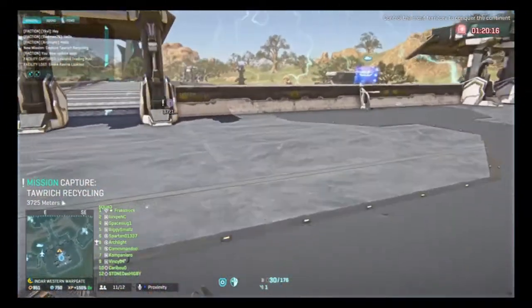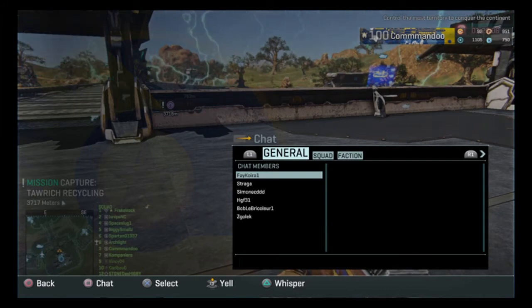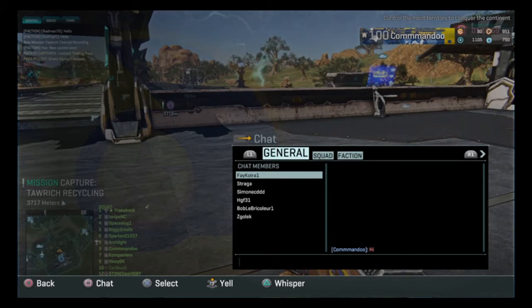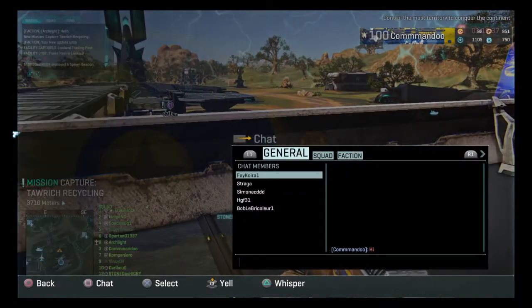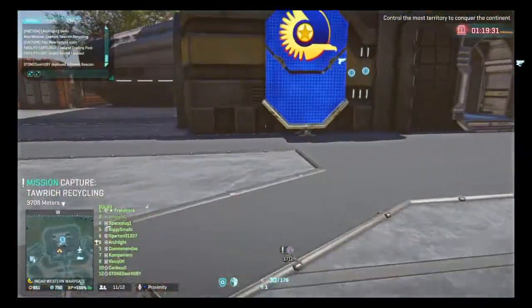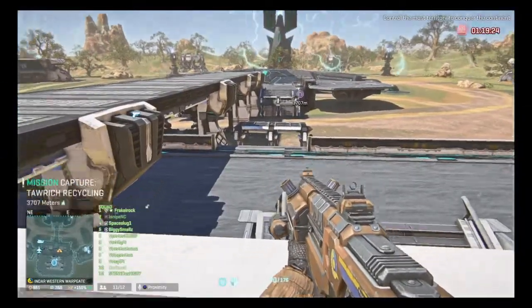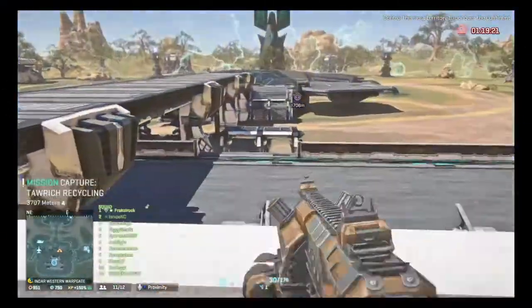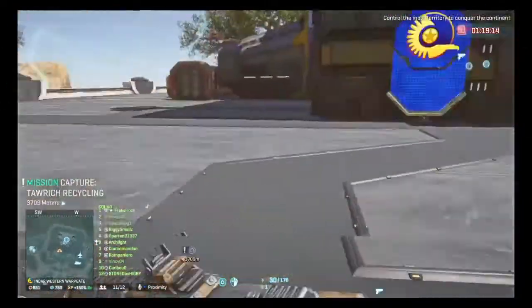Going back to chat: you've got squad chat, faction chat, and general. To do what's called yell chat, you hold L3 down. Yell chat is a bit pixelated but you can see it. What yell chat means is that when you press L3, you are yelling to everybody around you. It doesn't stretch across the whole map — it only stretches around the base that you're at, maybe one more base. That's how to chat in-game. Chatting is important as a new player because you can ask what you need to be doing, where to go, and if there are any squads going.